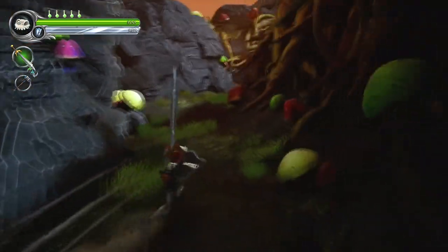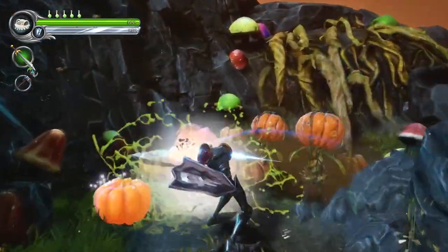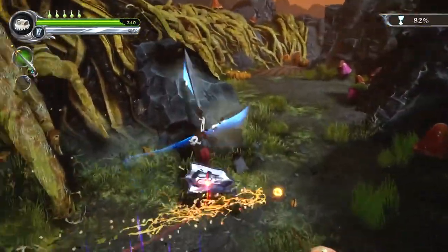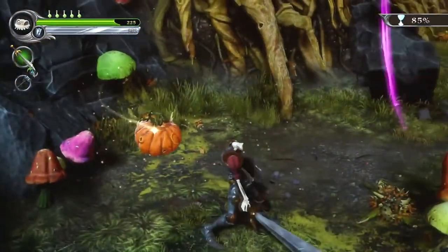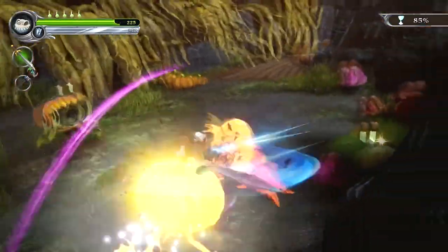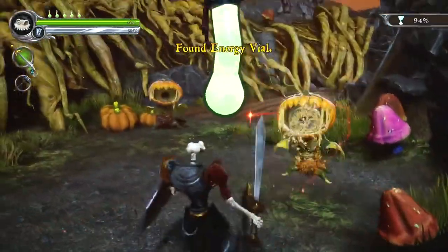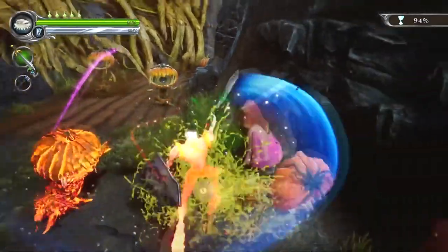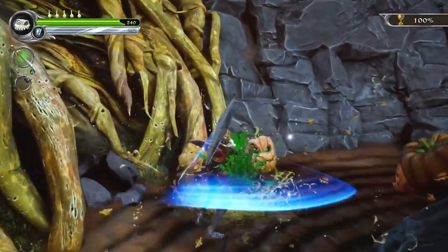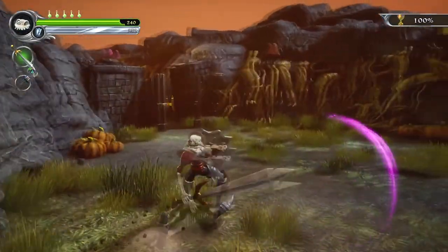Bloody mushrooms again — of course, what else would there be? Rollie boys — let's kill the rollie boys. And the long boys. 82%... 85%. I mean, not that I'm counting, but hey, we're doing pretty well here, Dan. 94% — yes, we've got it! The chalice can now be collected. This is rather excellent news. Now we've got to go all the bloody way back.